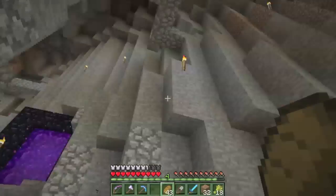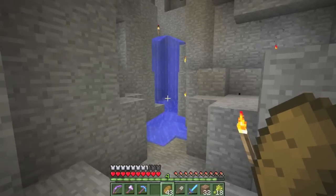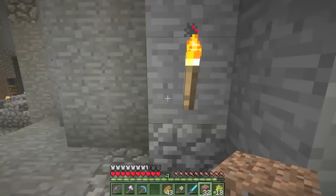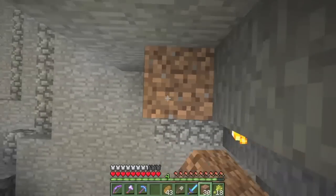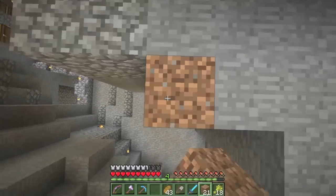That's how I got up - a blocked waterfall and dirt pillars. But for the griefing, it allows endermen to still grief dark areas without actually griefing buildings people have built.